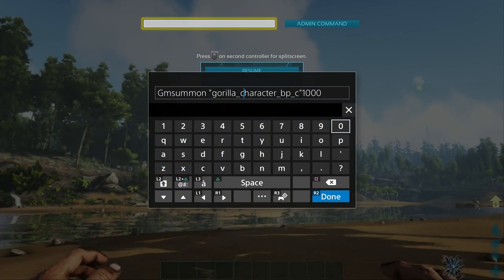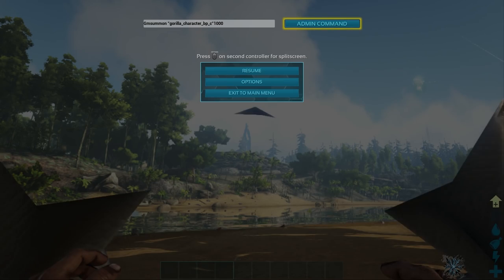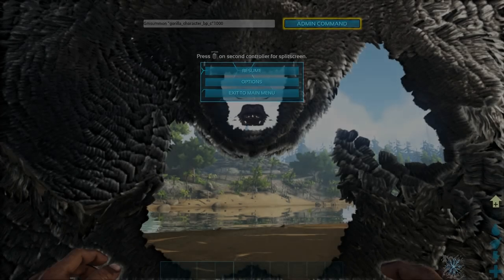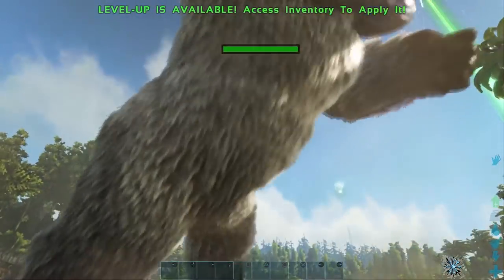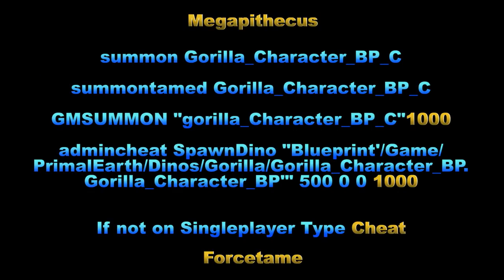Before you ask, yes, these admin commands do work on PS4. Here I am typing in the GMSummon command with a custom level of 1000. I'm going to go ahead and issue that admin command — it's going to spawn in untamed, so don't forget when you spawn it in using GMSummon commands to force tame it right away.